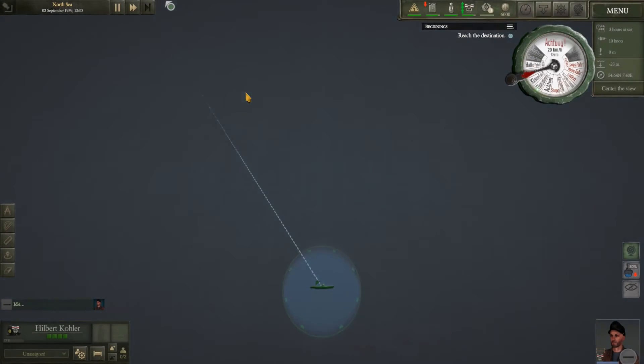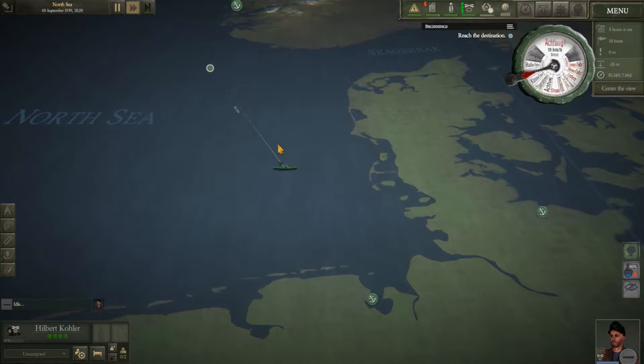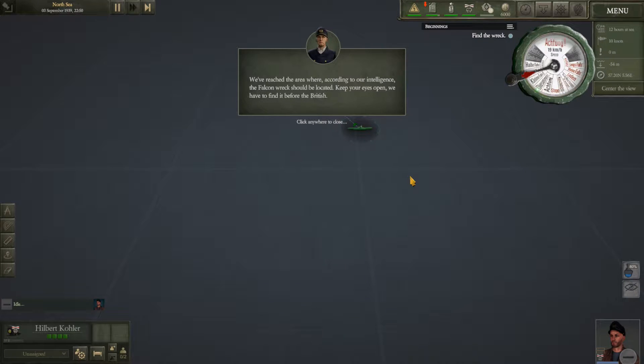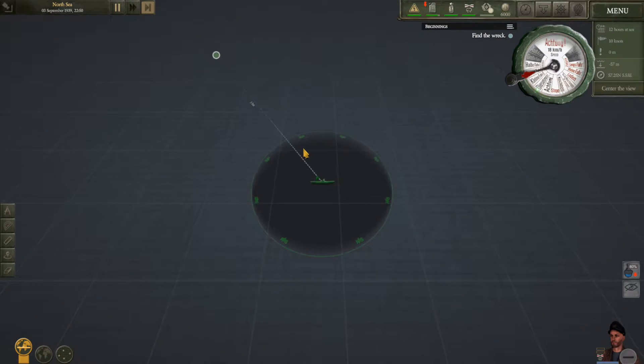Now we're just reaching the destination. This is the full speed time compression mode — it's not great but it's not too bad. Once you enter an area it starts to load that area. We've reached the area of our mission. Our mission is to find a sunken freighter and retrieve a top-secret radar technology and bring it aboard, making sure the British don't see us doing it.